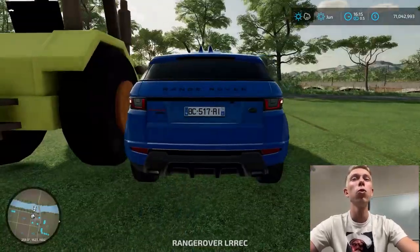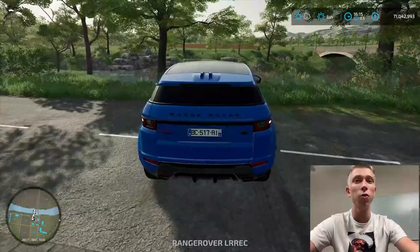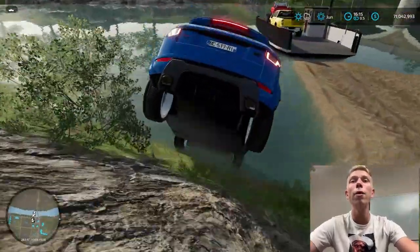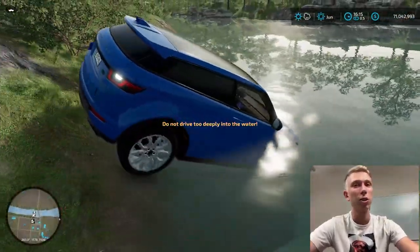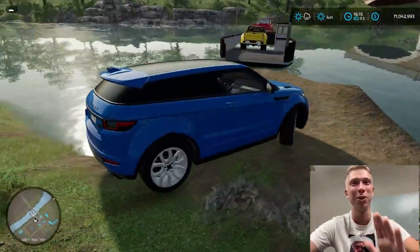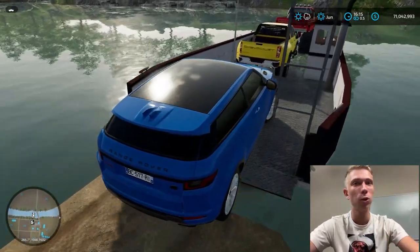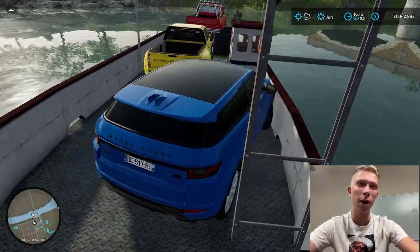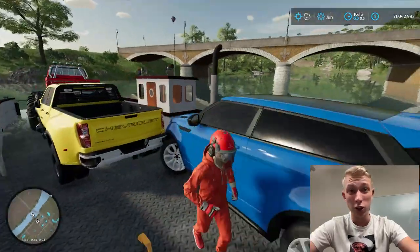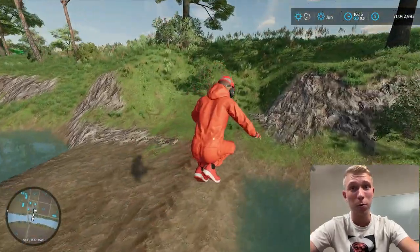The next car is a blue Range Rover - it might actually be the smallest car between all the other transport we have. Let's move out here a little bit. Nobody saw what we just did to this car because it was just flooded a little bit. I actually scratch every car every single time I use the ferry here, so we gotta be more careful next time.